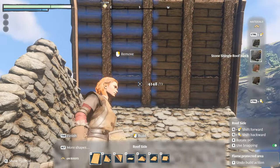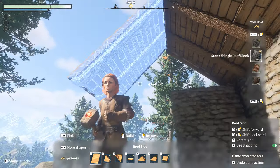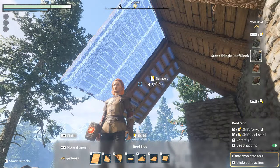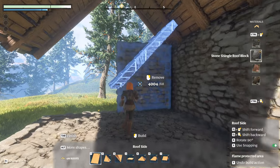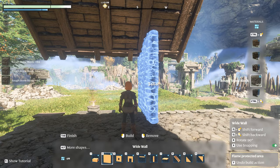Starting your project with prefab structures is a strategy I highly recommend — it allows for rapid assembly of your build framework, which you can then detail or modify using voxel blocks. Even after cutting out spaces for windows or doors, prefab blocks maintain their integrity, enabling easy removal or adjustment in whole pieces.